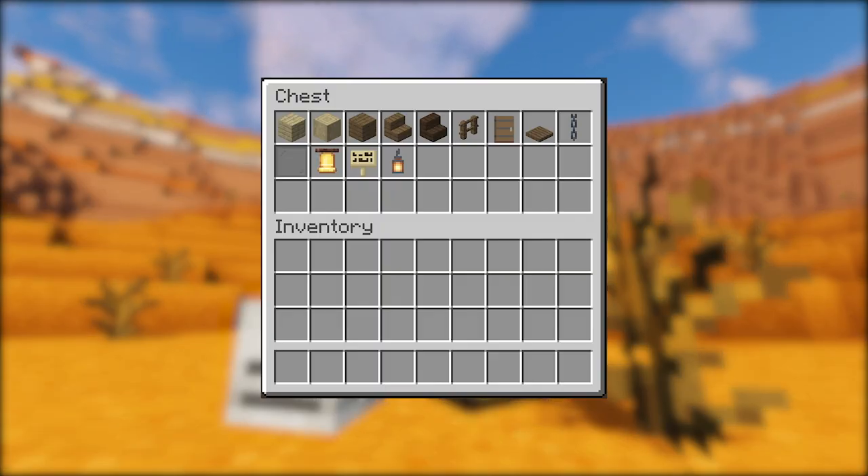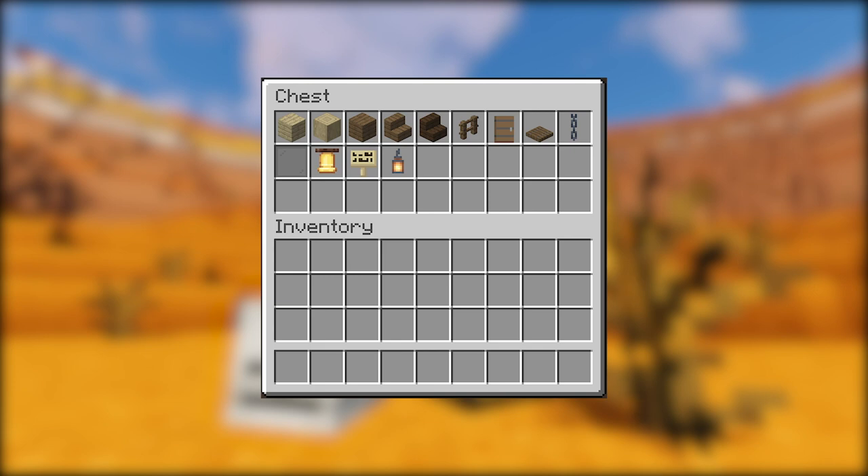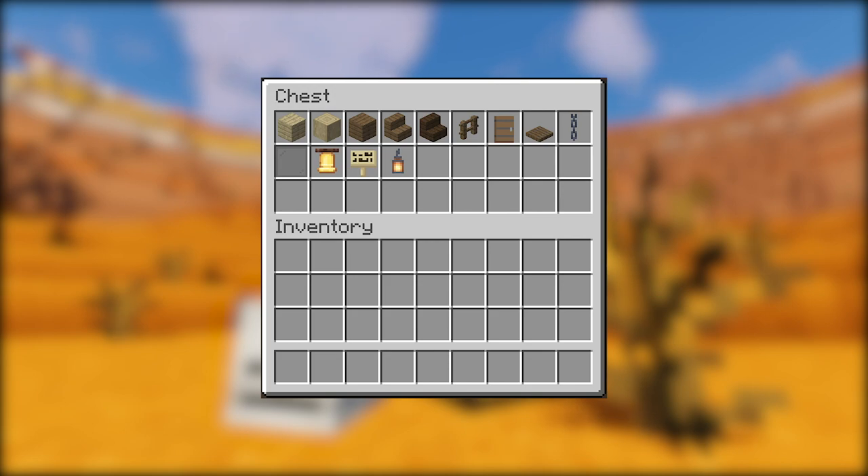Before we get started, let's check what we're going to need for the build. We're going to need some birch planks, some stripped birch logs, some spruce planks, spruce stairs, some dark oak stairs, some spruce fences, spruce doors and trapdoors, some of the beautiful new chains, some gray glass panes, some bells, some birch signs, and some lanterns. Pretty easy survival materials, so let's begin the build.